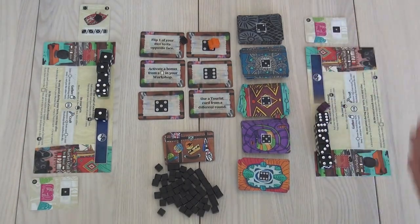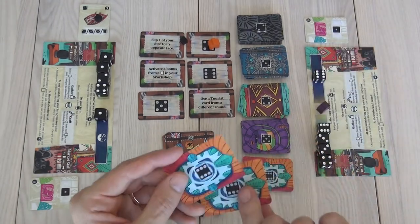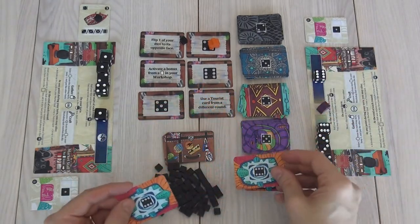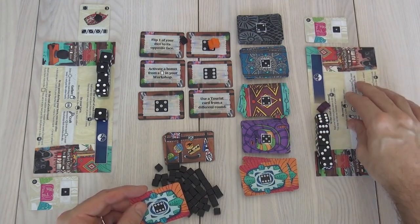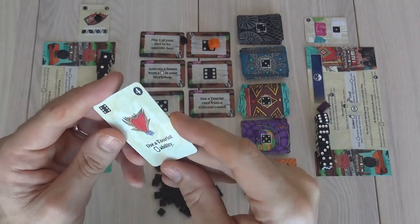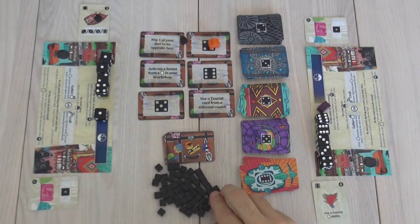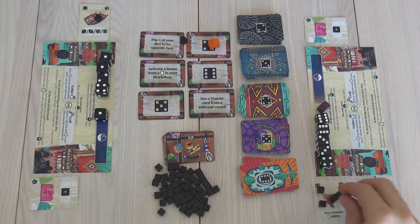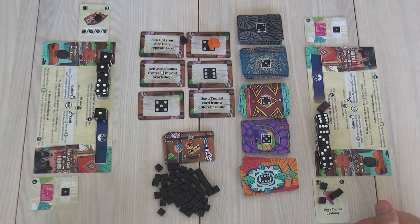So Jen will use this just as a wild card — she'll use it as a six, which means she's going to draw a project. Since she's using a wild rather than a full six, she just takes the top card rather than drawing two and picking one. Alright — this is a special power. Once she builds this — it's going to take her four goes at it — and when it's in her market, she can tap this to use any tourist ability whenever she wants, even if it's not that round. So that was pretty cool.